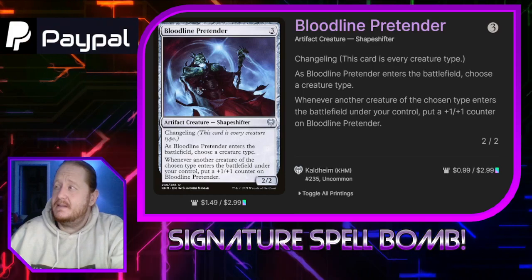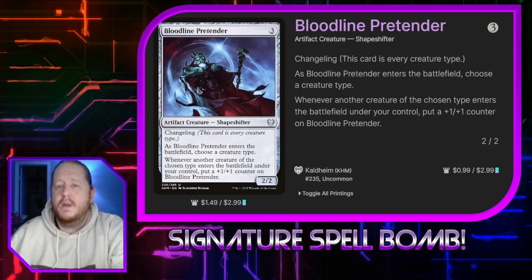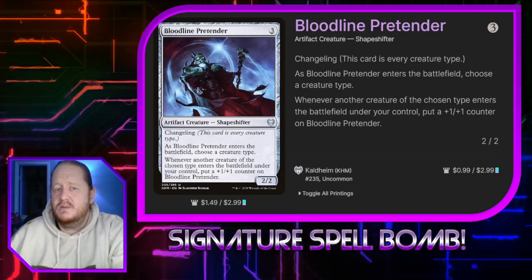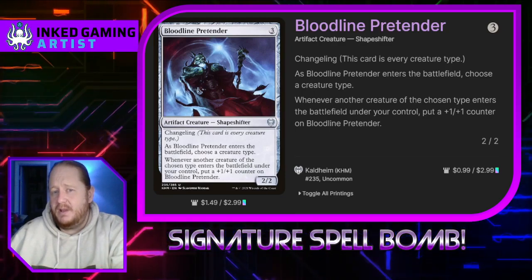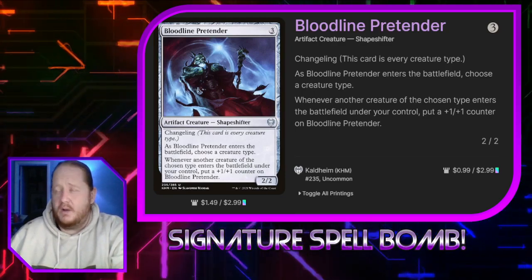Bloodline Pretender makes this deck list again — it was in our deck list a week or so back, you'll probably remember it from the Changeling deck. We're going to probably choose a demon or devil when we play it, and whenever a demon or devil enters play we're going to put a +1/+1 counter on that creature.